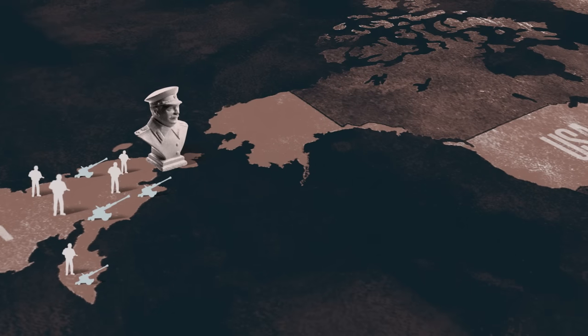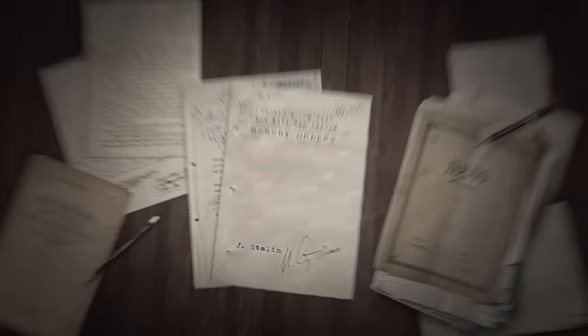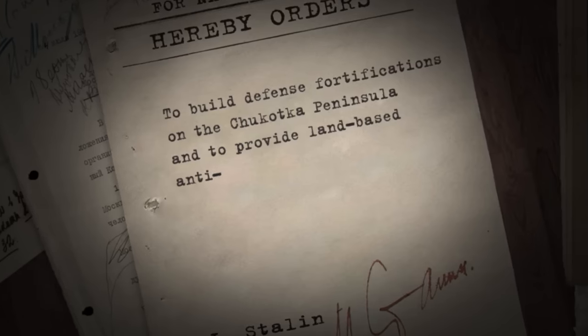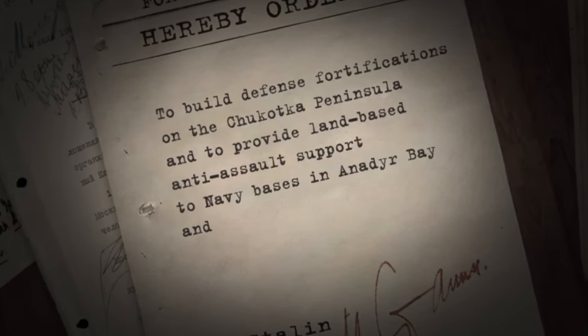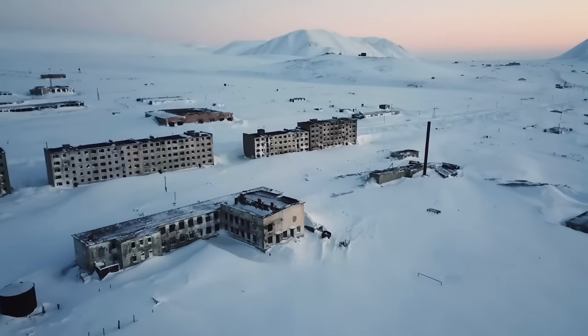September 1945 saw the end of World War II and Japan's capitulation. America's newly elected President Truman pursued a hard-line anti-communist policy and was also the one to okay the nuclear attacks on Hiroshima and Nagasaki. Soviet sources maintained that the US Navy was preparing for a landing near the Soviet border, while Western sources claimed Stalin was preparing to cross the Bering Strait and advance through Alaska and Canada. This way or another, the Cold War began, and Stalin gave an order to build defense fortifications on the Chukotka Peninsula and provide land-based anti-assault support to naval bases in Anadyr Bay and Providence Bay. They built here all the infrastructure — residential apartment blocks, a garrison guard room, a military command post, and a school for 2,000 children studying in two shifts.